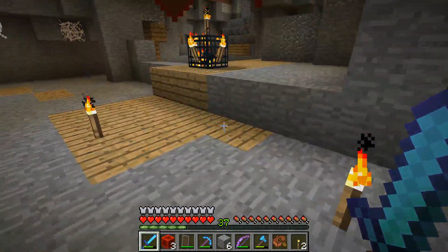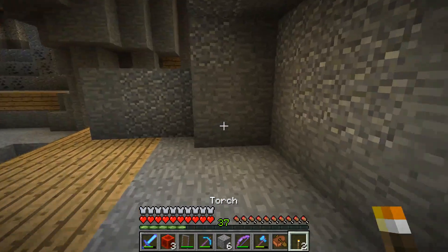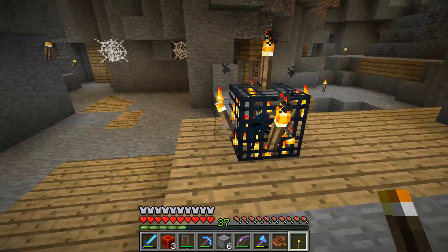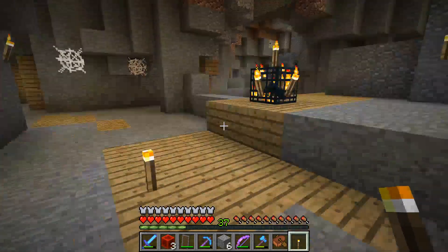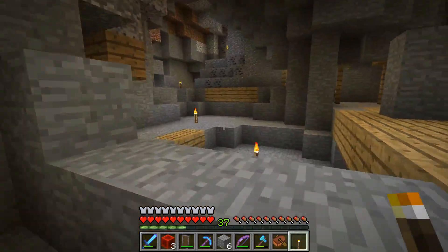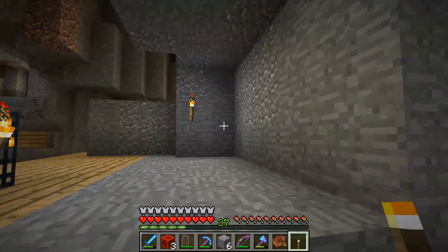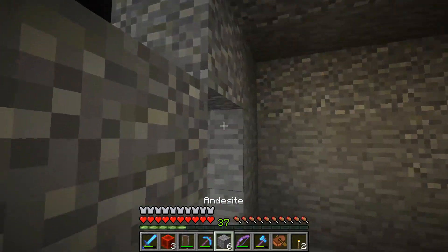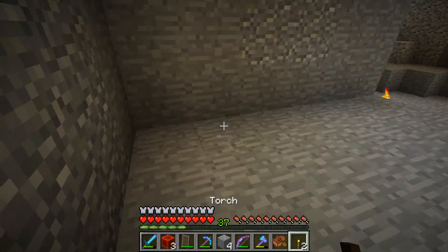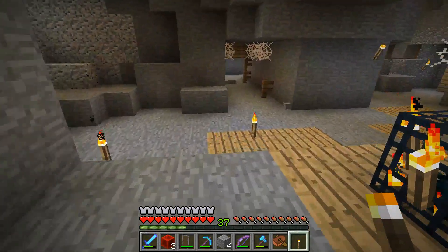From time to time these guys are going to spawn in while you're building, and you can avoid that by putting a torch in the corner. They tend to like to spawn in the corners as well. As you start to enclose this room, I suggest just throwing a torch down — that will help with them spawning on you. I'll box this in and put a torch back in case they try to spawn on me again.